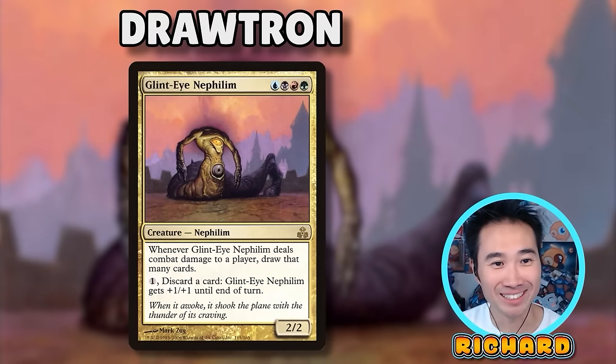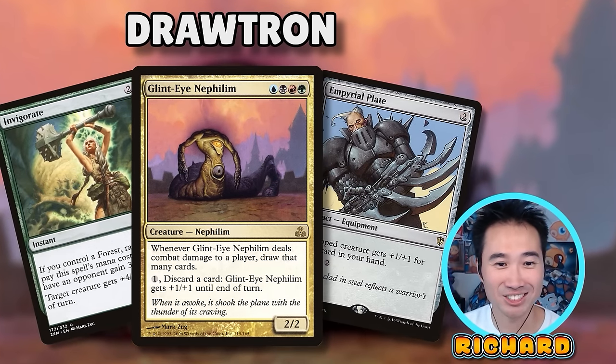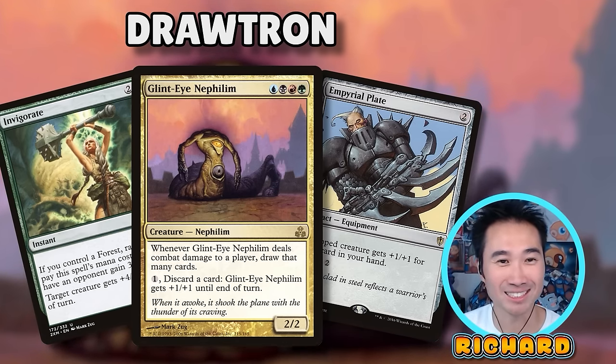I'm Richard and I'm playing Glint-Eye Nephilim. It's a Voltron-style deck that relies on drawing a ton of cards and growing Glint-Eye to monstrous numbers. And I have some cheeky alternate win cons that deal with hand size.